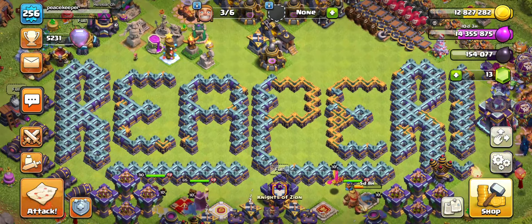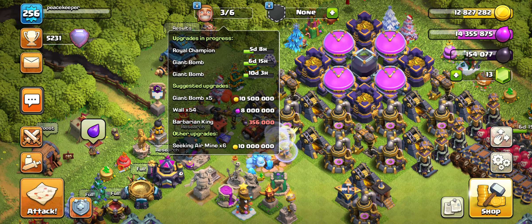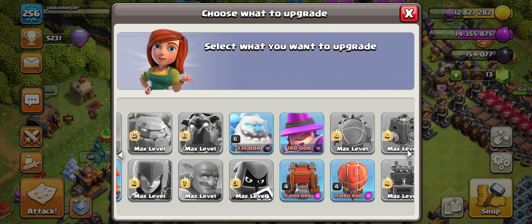What's up everybody, PCVG here. We're back to the top 15 and we are collecting our clan game rewards. I currently have three builders, so I basically need to start creating some stuff. I wasn't able to play for about two days because we didn't have any internet.